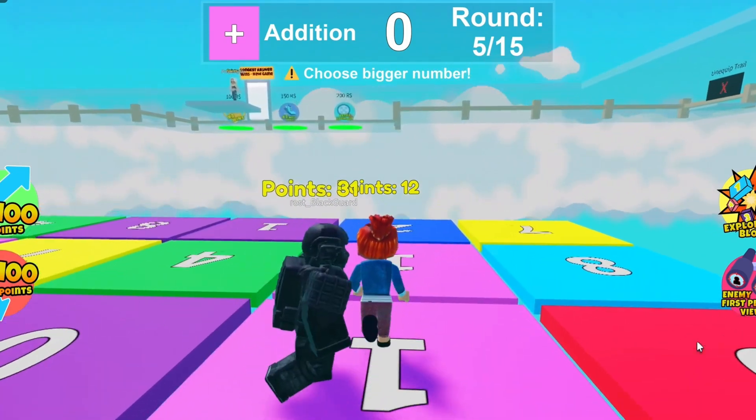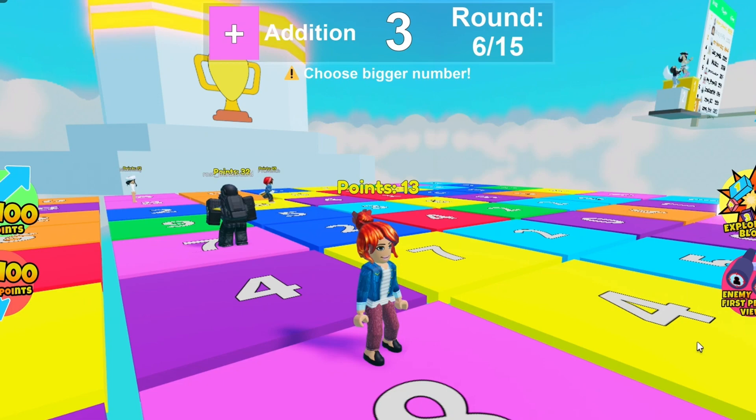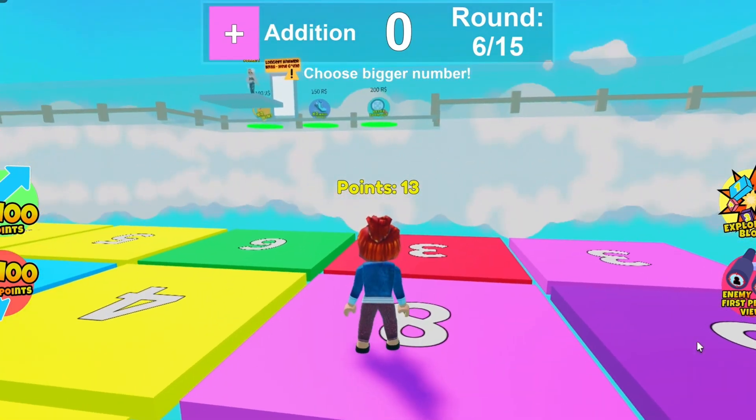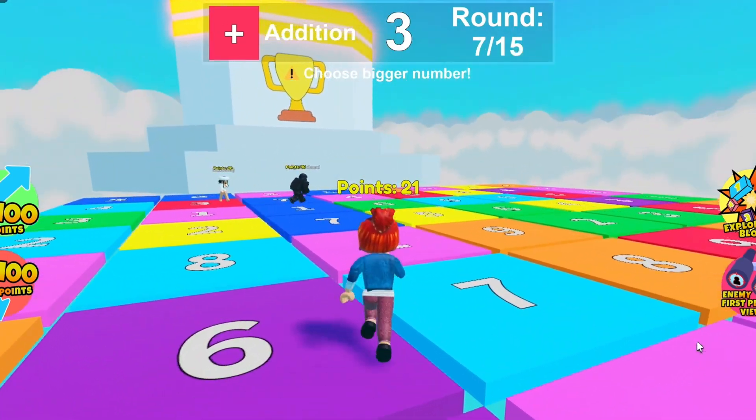Oh, there are just low numbers over here. I didn't get any good points here. I'm going to stay on 8 because 8 looks good. I'm risking 9! Risking 9! You're risking 9? Okay, addition — and I'm on 9 again.